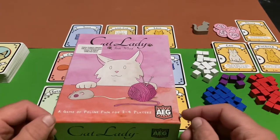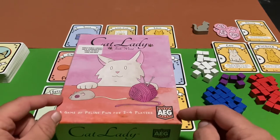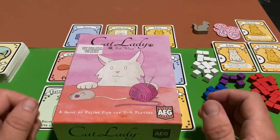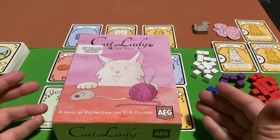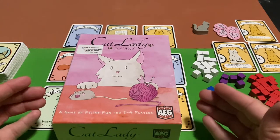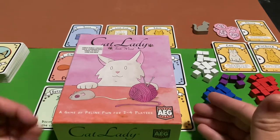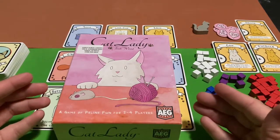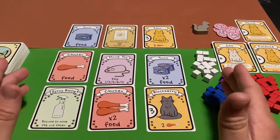Welcome back everybody. For this video I'm going to show you how to play Cat Lady. Cat Lady is a game from AEG Games, and it's a fun little cat game. In this game we are all basically noble cat ladies, renowned for having lots of cats. The object of the game is to make sure your cats are well fed and have tons of toys, and if you're unable to feed all your cats you'll get deducted victory points.